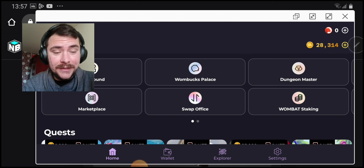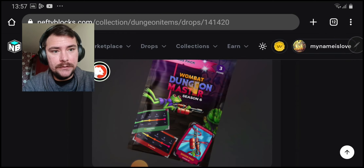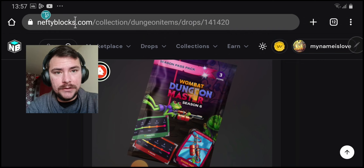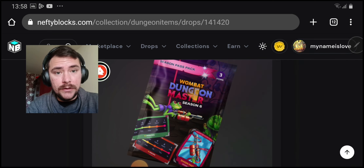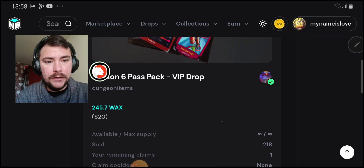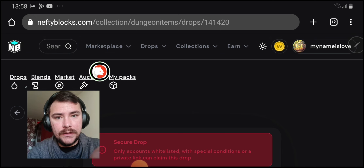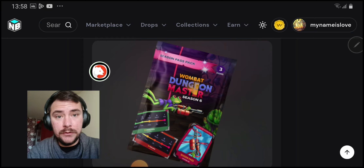This is the end of the video. I hope I helped you with the battle pass. You buy it on Nifty — you can see the site right here, niftyblocks.com. You have to log in with the wallet right here. Then go to Dungeon Master — you can search any collection there. If they're whitelisted they will appear and you go to the Drops page. You can see the Drops button — just press that and you will find the battle pass.